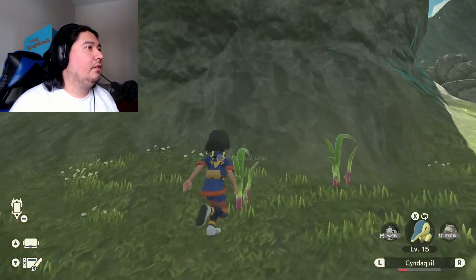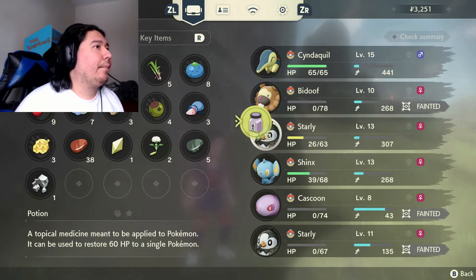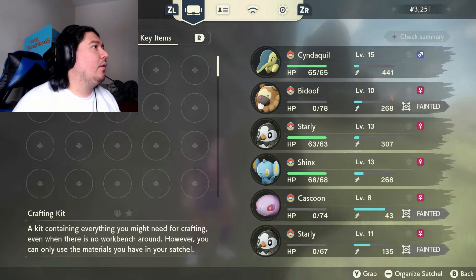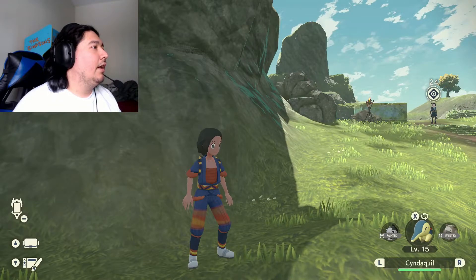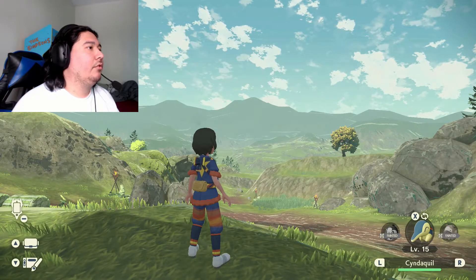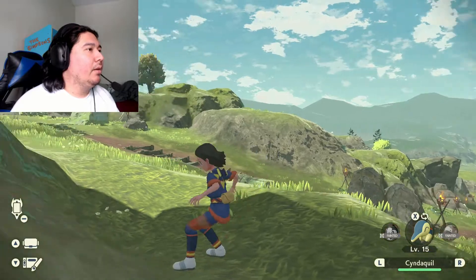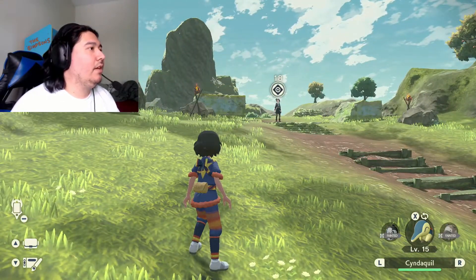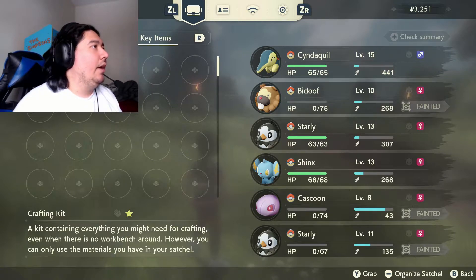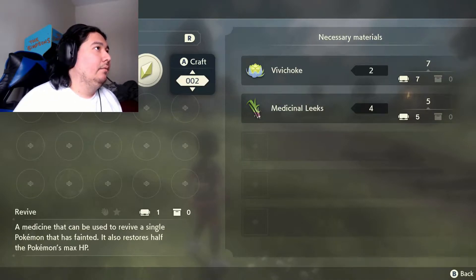Let's grab some leaks. We have plenty of potions, but not many revives — I should have made more. Can I use items in the overworld? ZL just repositions the camera. I was thinking if you favorited it you should be able to use it with a button press. Let's craft some more Poké Balls and some Heavy Balls because you never know when those might come in handy — 25 of those, yes!